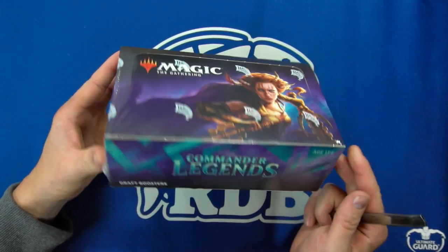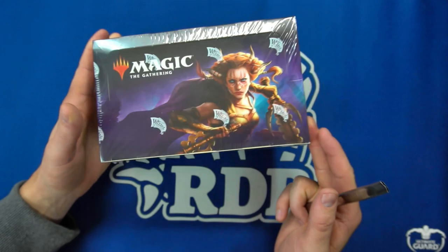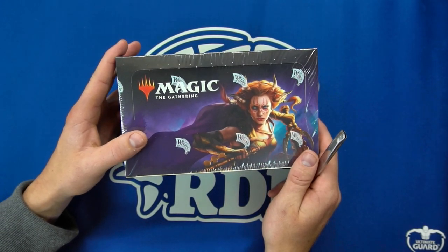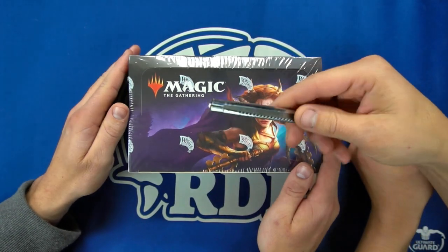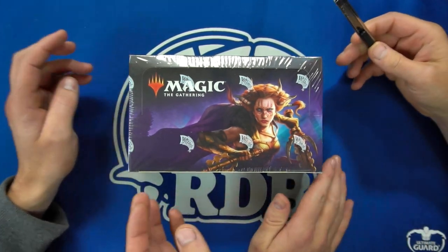Hi there, it's Kevin and Zach. Commander Legends — this is what we've all been waiting for. I've been waiting for this so much that I don't even know what's in the set. There's a fake Black Lotus. Well, I know that — that's like the one card I know. Thanks for sending us these; I've only found six laying around now.